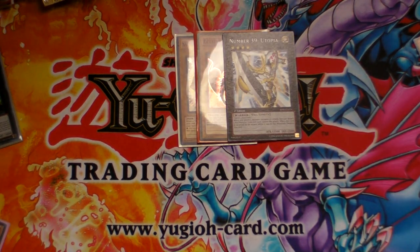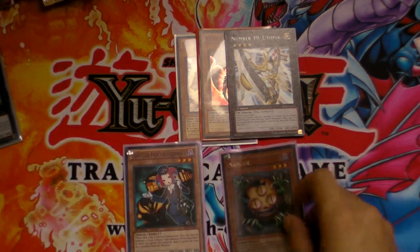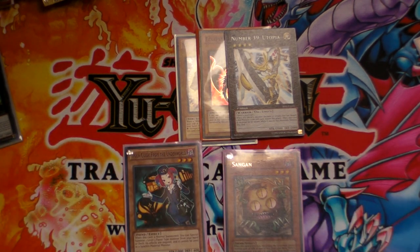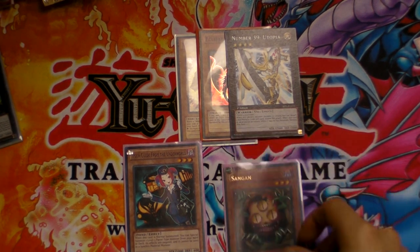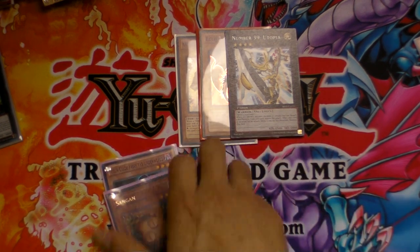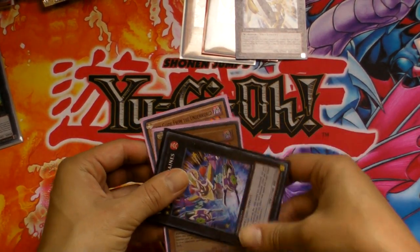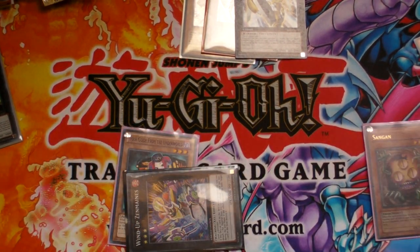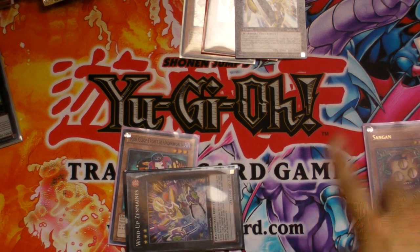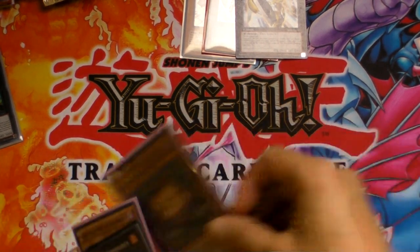Now let's talk about XYZ materials. The cards used as XYZ material are not considered to be on the field. For example, if you go Tour Guide into Sangan — Tour Guide negates Sangan's effect — however Sangan's effect activates in the graveyard. So Sangan would still get its effect. But if you use Sangan as overlay material for, say, Wind-Up Zenmaines and you detach Sangan later, Sangan will not get its effect, because it's not considered on the field.